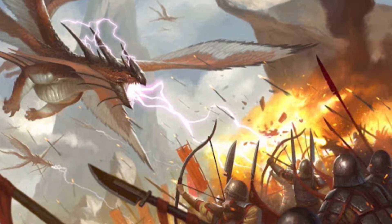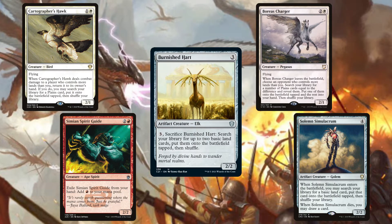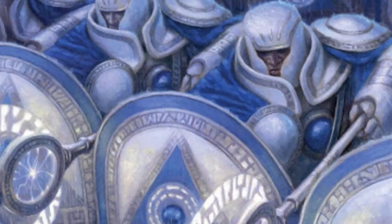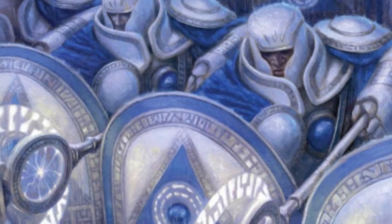Last up for the non-humans, we've got Cartographer's Hawk, Simian Spirit Guide, Burnished Hart, Boreas Charger, and Solemn Simulacrum — all of which can ramp you and have the potential to trigger Winota. So now that we've got a bunch of Winota triggers, let's take a look at what we're actually getting from it, starting with humans that make more non-human creature tokens.